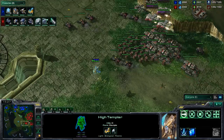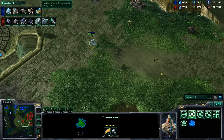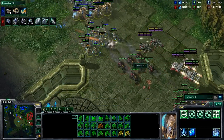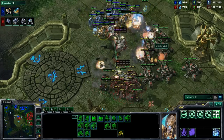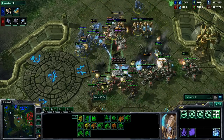We do see the Terran is moving up here. Ghassi, with really good observer placement, does see him moving out. He is putting a Stargate down and is making the third Immortal right now. This should be a really interesting battle. You can see the Hellions moving up trying to burn away the route — that's smart. He is unsieged right now. Look at the feedback on the Banshee. Look at that Storm taking out the Marines. He is right on top of the tanks with the Immortals.